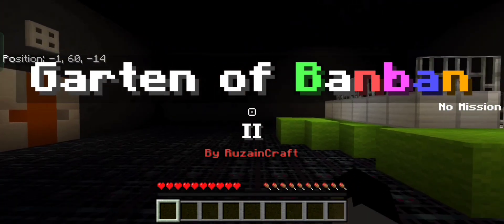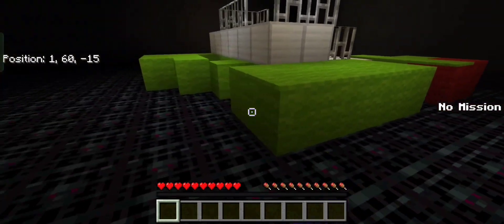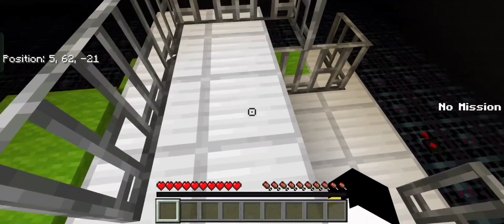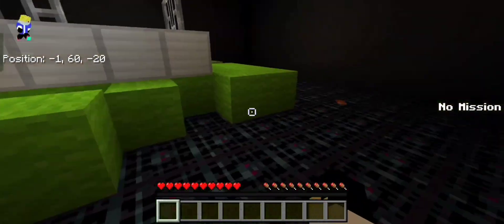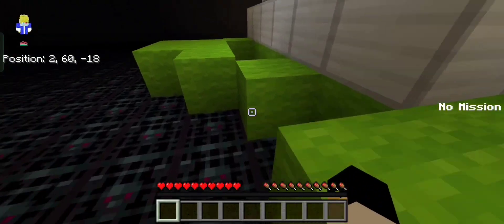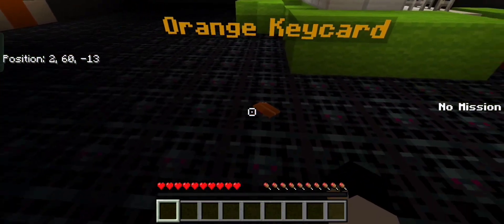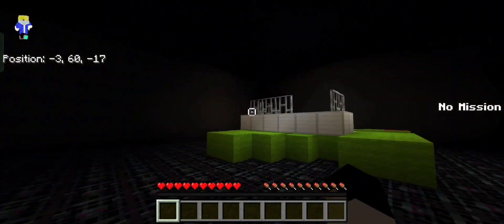Alright guys, we just entered the map — whoa. That's Jumbo Josh, right? He's literally squashed, dude. Bro, are you alright? This guy doesn't look alright. There's like three blocks separated, and there's the bloody hands. Man, I'm speechless. Orange keycard. I don't think we can help this guy — this guy literally killed himself. I think he died.